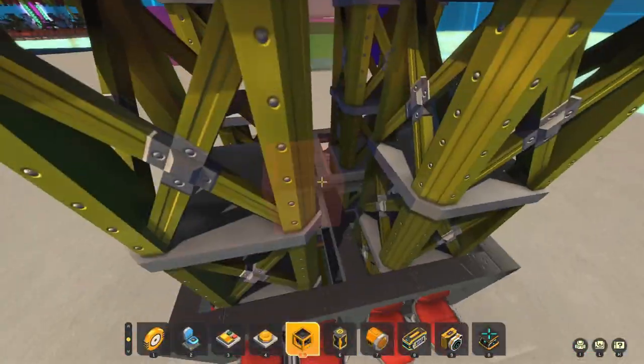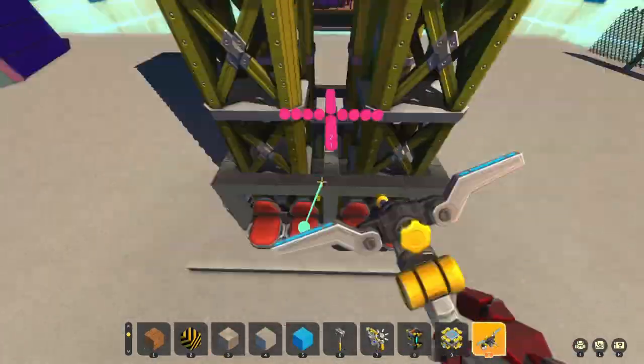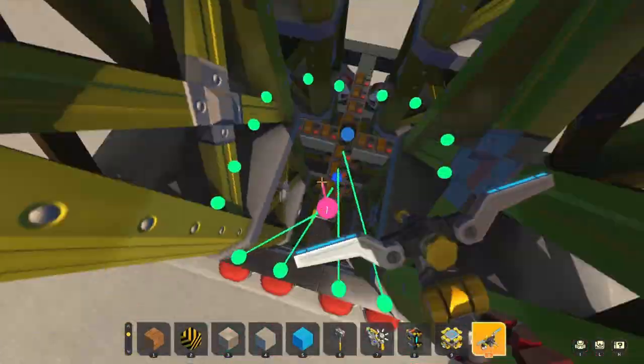It'd be nice for the ride to be started no matter where you got on, so I hook up a switch for each seat and hook these into a single logic gate that will control the up-down motion.